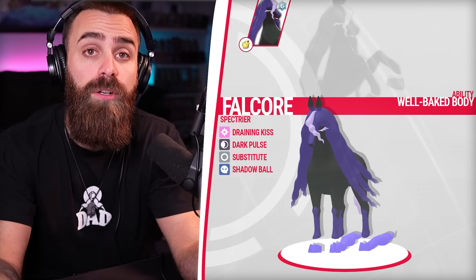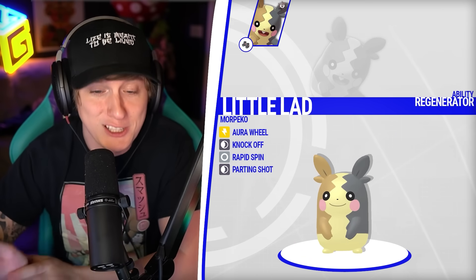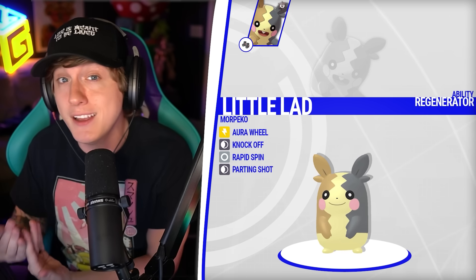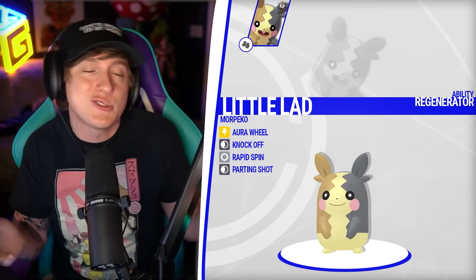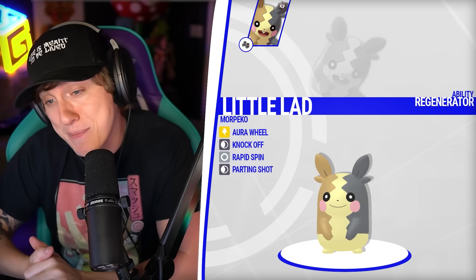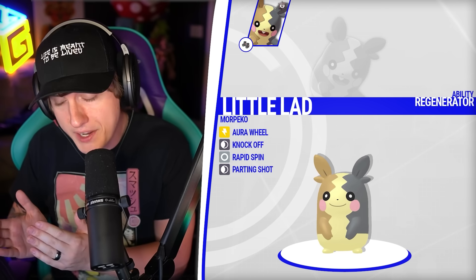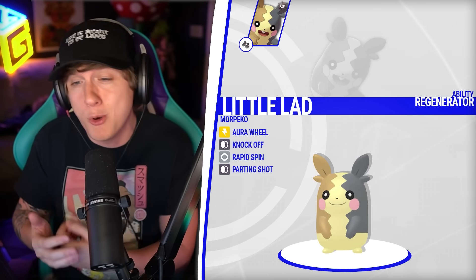I was really close to going Serene Grace for Dark Pulse and Shadow Ball secondaries, but decided to go with Well-Baked Body for content. This little lad has a base stat total of 436, and becoming a Water-type is not good as he loses all STAB moves. So instead of trying to hit really hard, we're going to be a little cheeky — Knock Off some items, Rapid Spin hazards, and Parting Shot to heal up with the ability Regenerator. I did still give him Assault Vest.